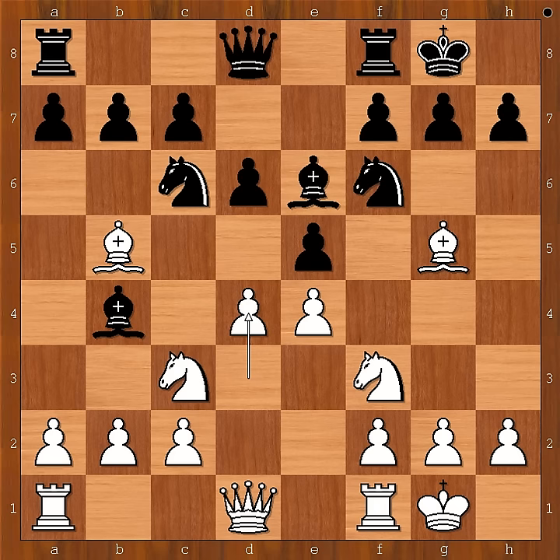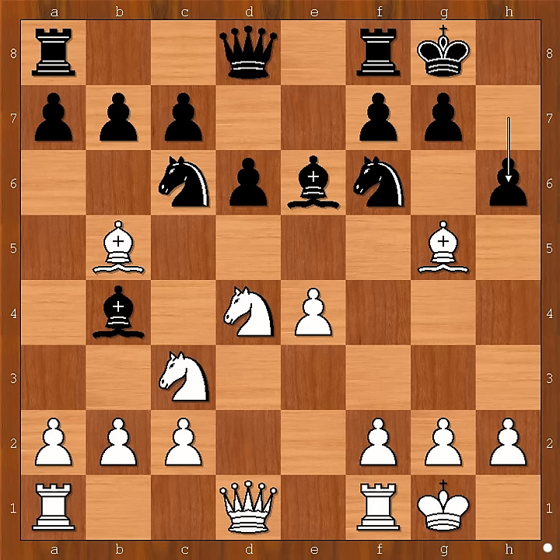d4 was played, e takes on d4, knight takes pawn on d4, h6 — attacking the bishop. White to move.